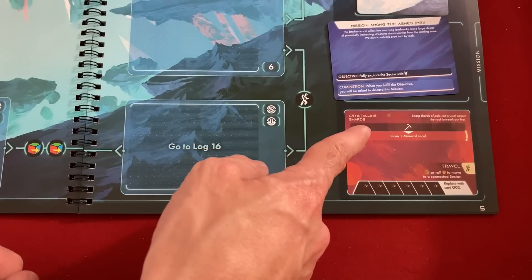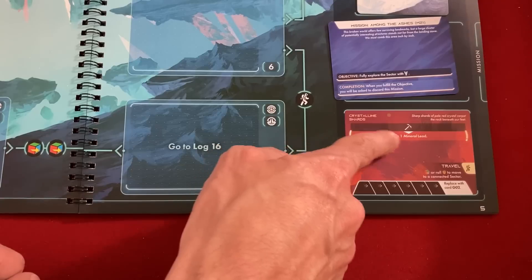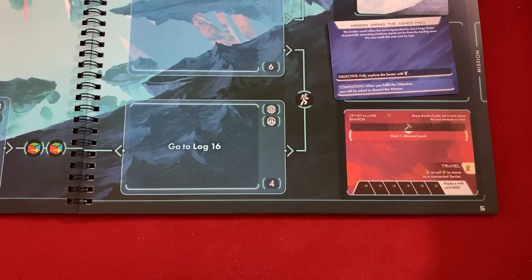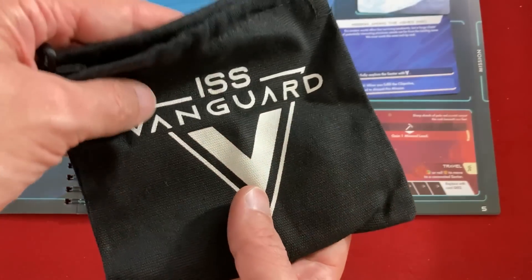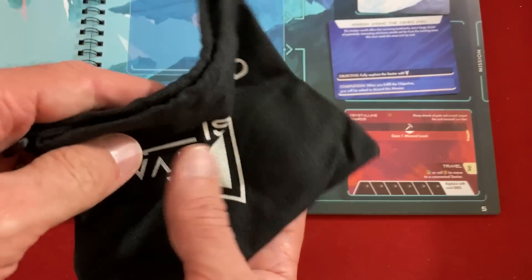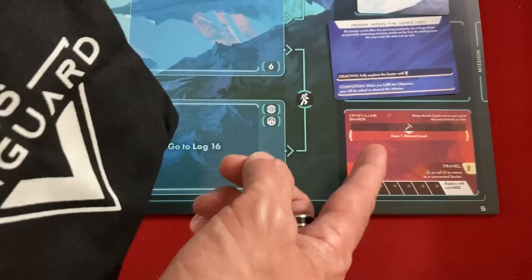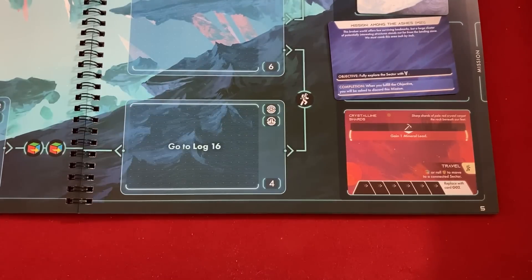Our mission is 'Among the Ashes': this broken world offers few surviving landmarks, but a large cluster of potentially interesting structures stands near the landing zone — we must comb this area inch by inch. Our objective is to fully explore the sector with that icon. We'll likely get a follow-up mission after. There's also a global situation card with a timer that advances. The rank-up tracker explains: anytime we get a pickaxe icon during a skill test, we gain a mineral lead. A lead means drawing from a bag of tokens worth zero to two. Once we get three points on the mineral deck we get an actual discovery card.